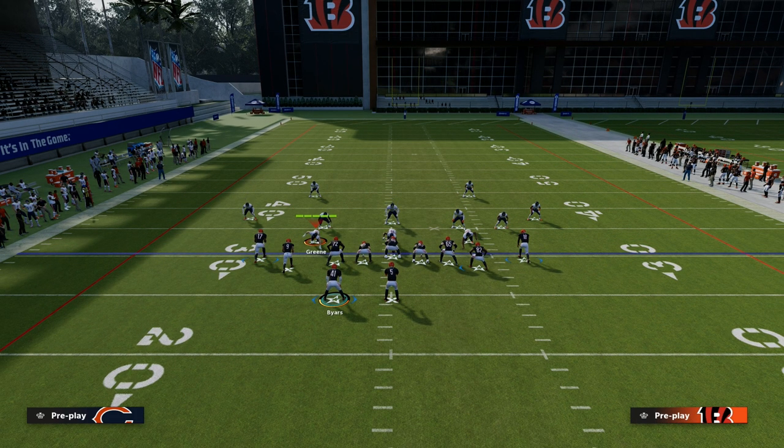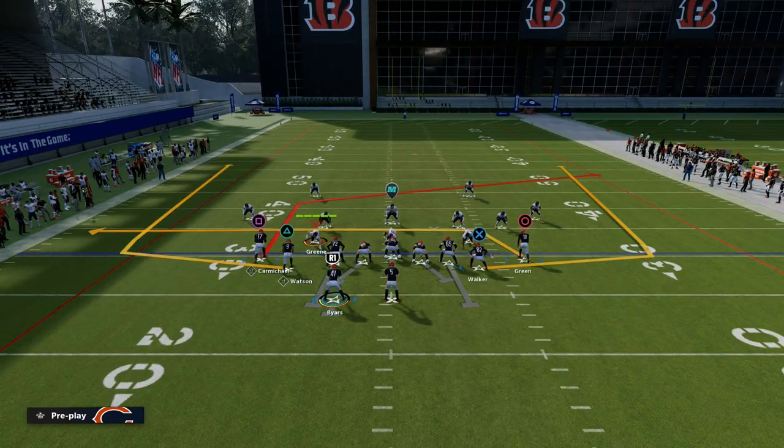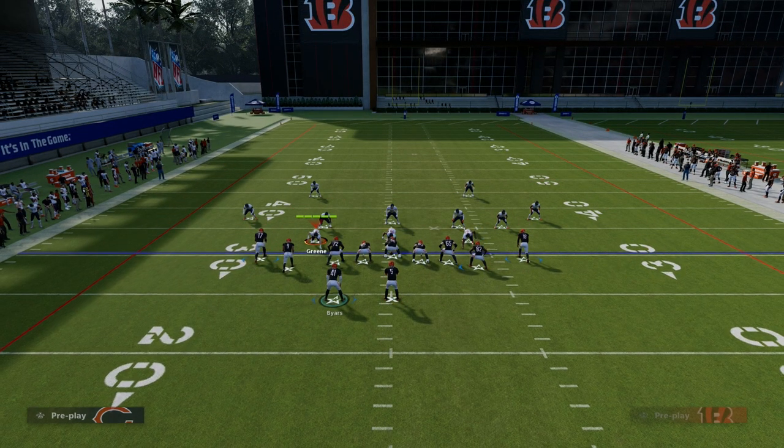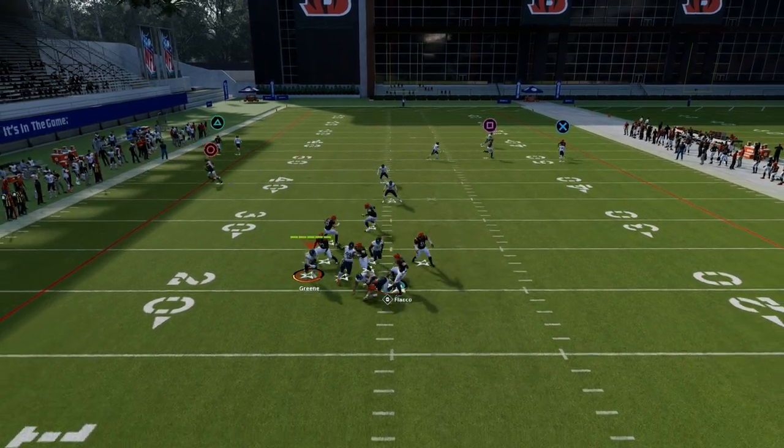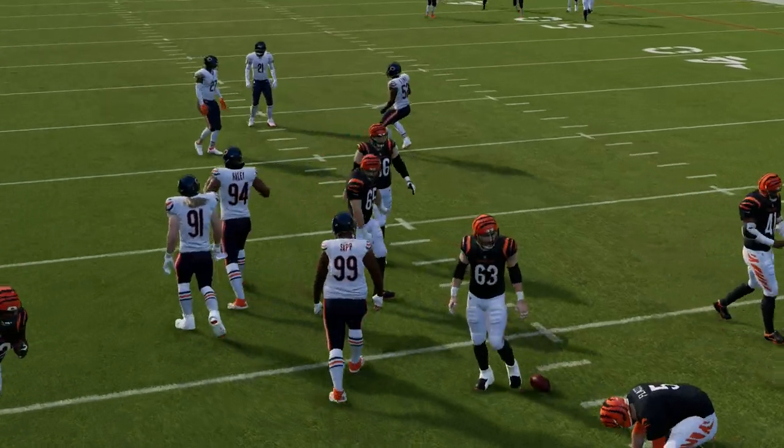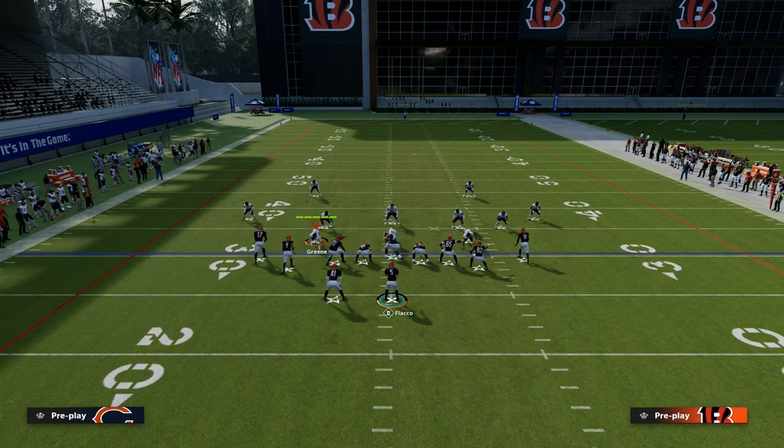With the running back, what I typically do is just block him. So you can see here what the play looks like. This play is absolutely incredible against man coverage. Your post route is going to cook man coverage over the middle of the field. Your wheel routes are snap-throw reads on this play, and I'll show you how to throw those against man here in just a second.